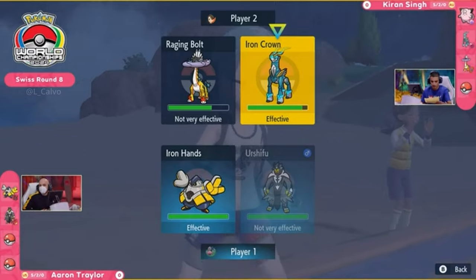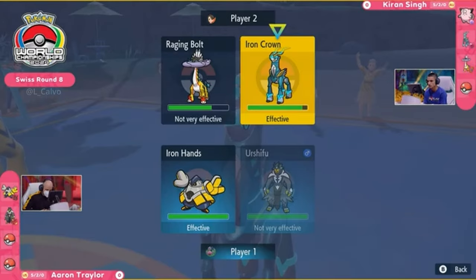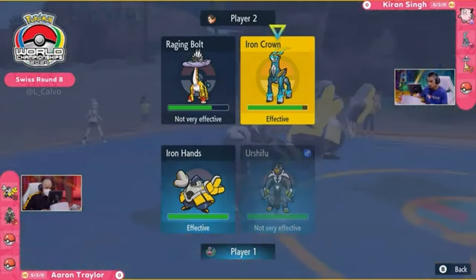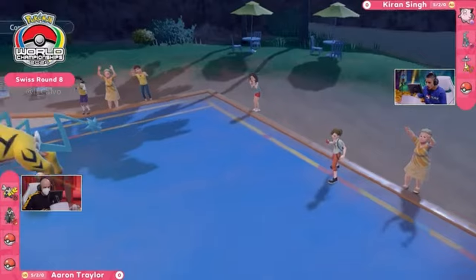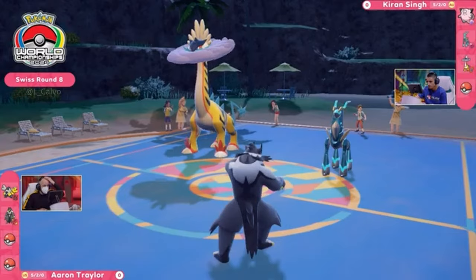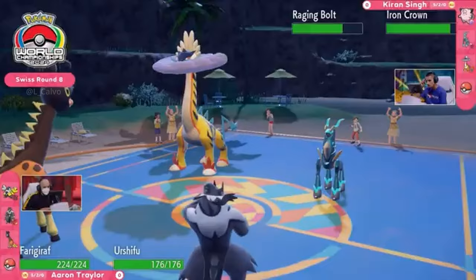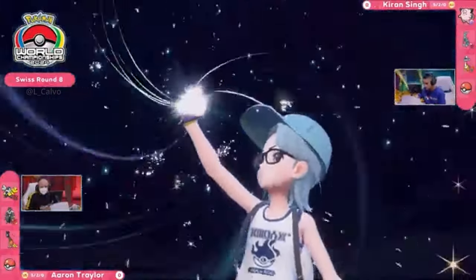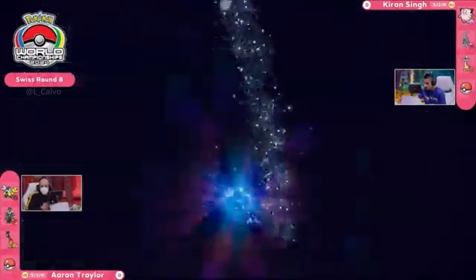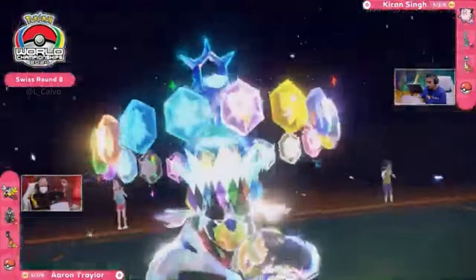The Iron Crown is in a decent position to follow up a knockout onto the Urshifu if the double-up is into that slot. But Aaron can react — he has two Pokemon in the back and can switch it out, maybe save that for later and utilize the Iron Hands more. You do need to watch out for the Sidekick that the Iron Crown has access to, and it's holding a Life Orb. We could see a double-up into the Urshifu — something like Thunderclap and Sidekick would break the Focus Sash and remove it. That's why Frigoraf is on the field, with its Armor Tail ability to make sure none of that priority can go through — Thunderclap will be null and void.